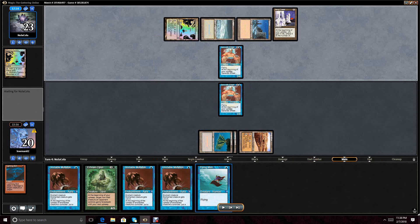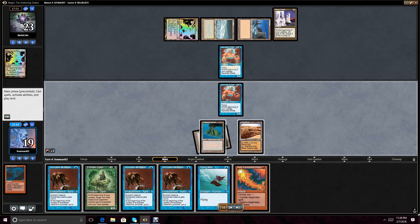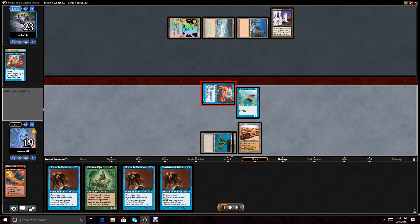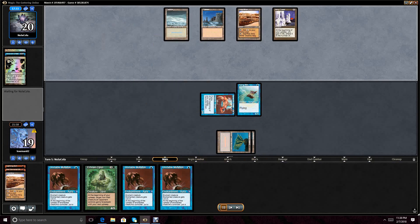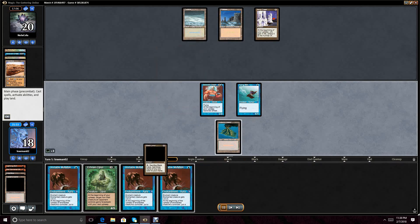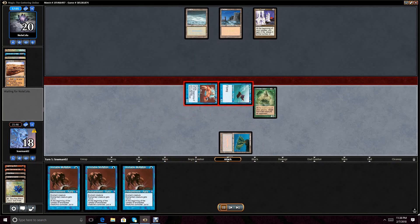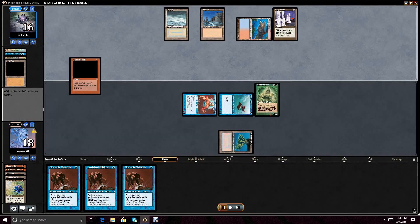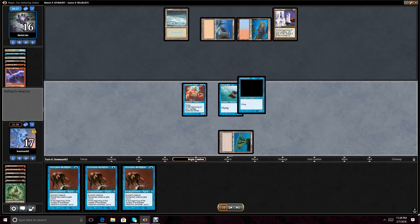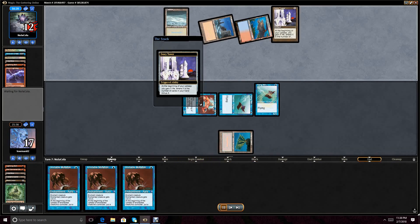I draw a Strip Mine, which I assume will disincentivize their activation of Mishra's Factory, but don't use it here because right now what I care about more is getting the Serendib Efreet online. There's a decent chance it gets Swords to Plowshared, but I actually kind of like playing the Serendib out first: it's the most mana-efficient play, and it tells us if they have Swords to Plowshares, which means we can Unstable Mutation our Flying Men later when we want to get in for more damage. The Serendib takes our one and we have to like it. I draw well and do a Red Elemental Blast — just a sideboard card we brought in. Play out the Flying Men with plans to Strip Mine on their upkeep. They double bolt my Earnham Djinn, which I'm 100% fine with.